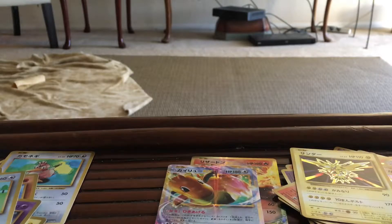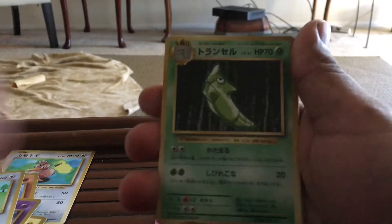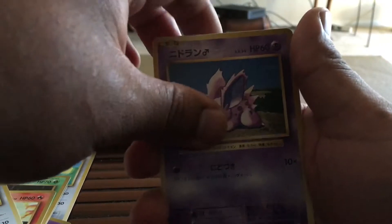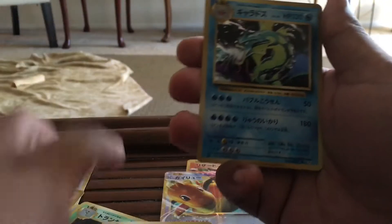So far we've only gotten two EXs. Hoping for at least one more. I think the pull rate for the EXs is like three to four for these Japanese Booster Boxes. So we got a Metapod, a Charmander, Rattata, Nidoran Male, Staryu, Machoke, and then we got a Gyarados.